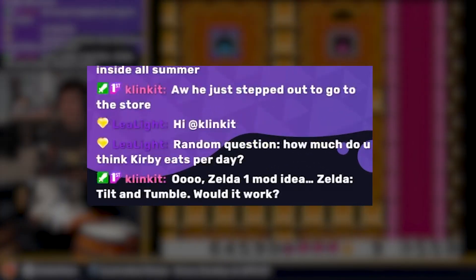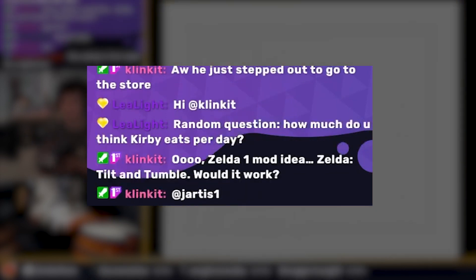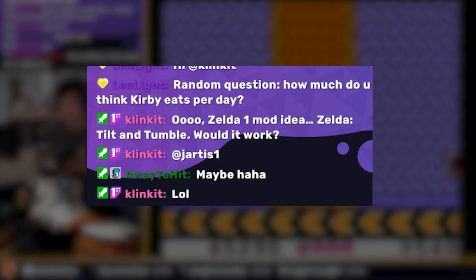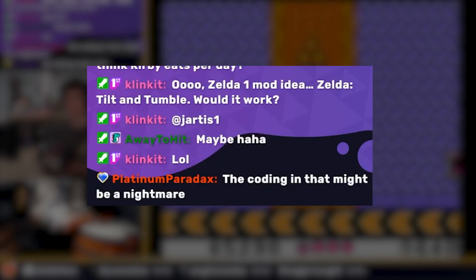A very important question was about to be asked in the chat with no explanation given: 'Brutal Zelda Tilt and Tumble?' — definitely for like the movement.